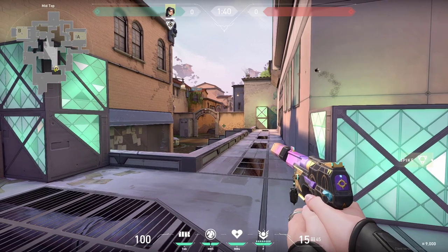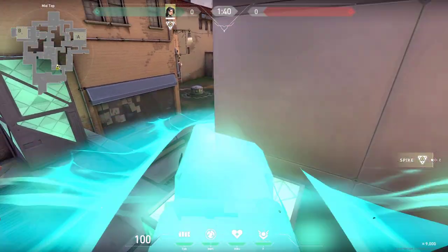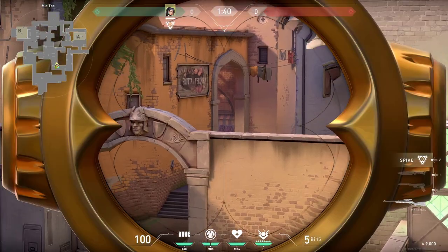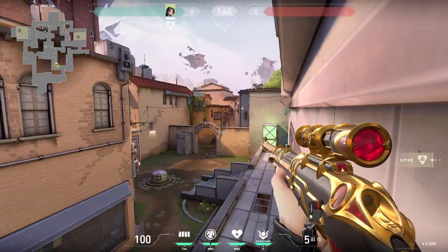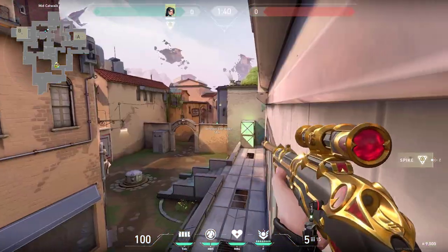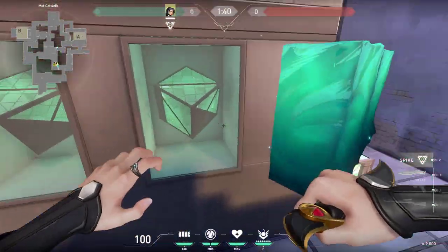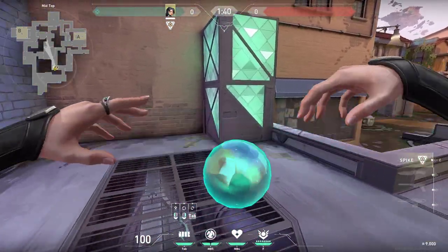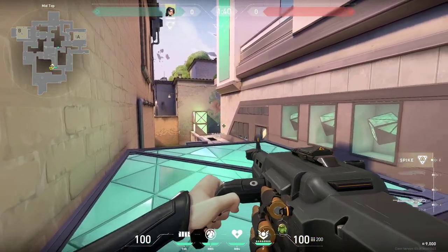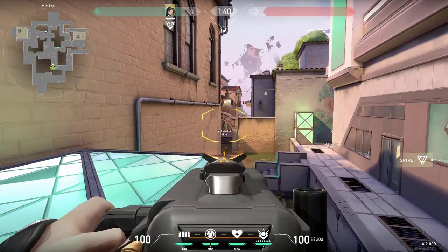This also works for the other corner if the spike would be planted somewhere in that area. When attacking on mid you can also do walls like these - stand on top of this wall and then you're able to peek all the way here. If there will be anyone standing you can catch them off guard. This also works for any spots like this or even if the enemy is at short you have the advantage and he would never expect you to be here.